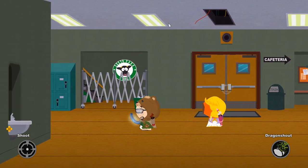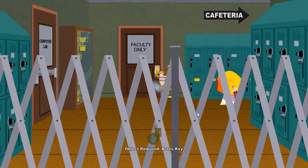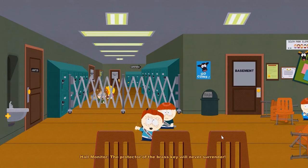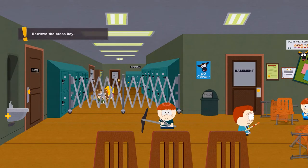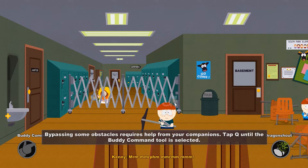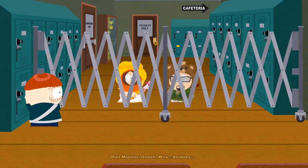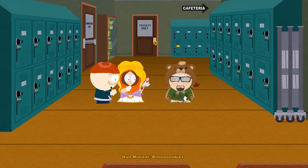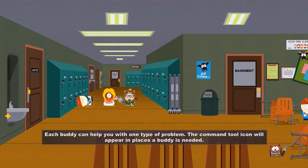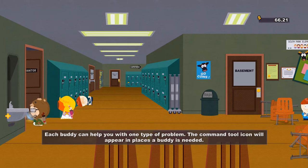Just once again to show you, we could have also shut down the lamp here to take out the enemy. For the first time in the game, we can now use our buddy ability. Those can be used to have our buddies interact with things in the game world, people included. We can see that Kenny's buddy ability is to charm people, which is also an ability he has in fights. Butters has an entirely different ability, but we'll see that soon enough.